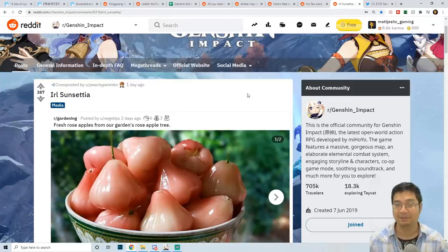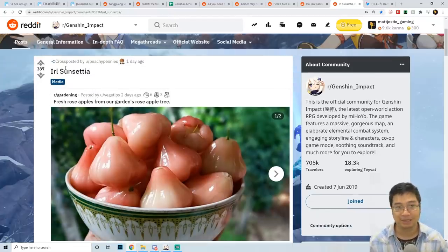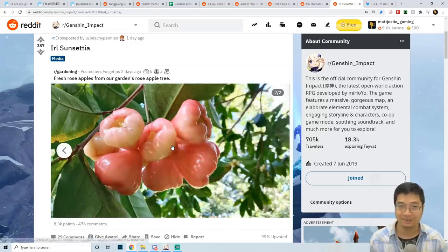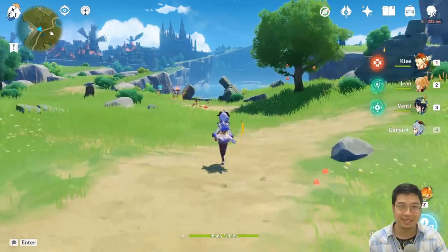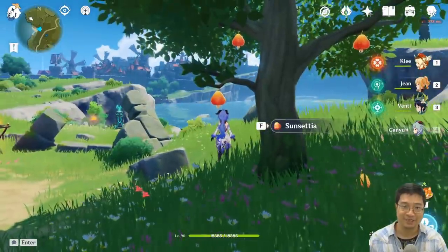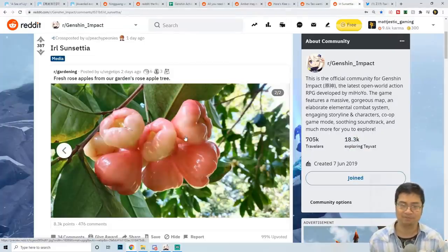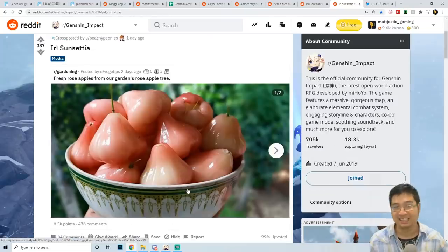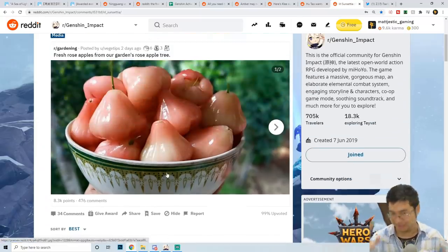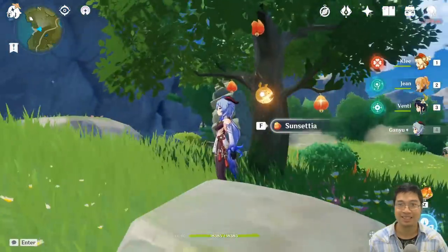Coming over to this post by Peachy Ponies — a real-life Sunsettia. Those are rose apples from a rose apple tree, and they look just like Sunsetters from the game. Coming back to the game, we can see some of the food items and the Sunsettia tree. The real-life Sunsettia is actually found in nature. Comments on those posts actually talk about how they don't taste like an apple — they're actually very similar to a snow pear. Quite interesting, and we do have the comparison of those Sunsetters in the game as well.